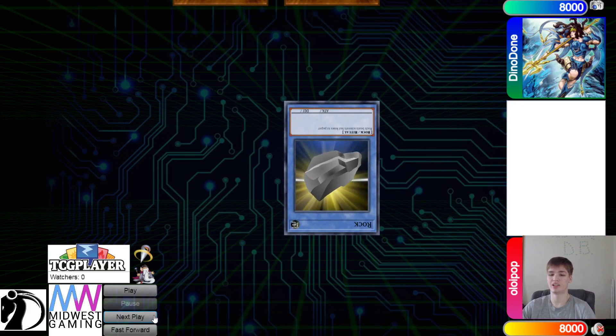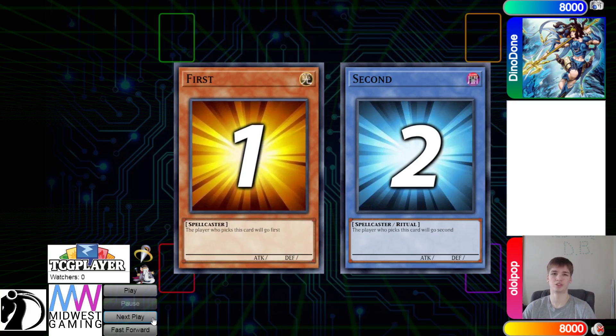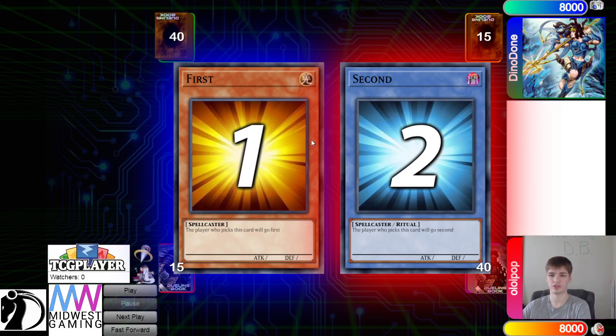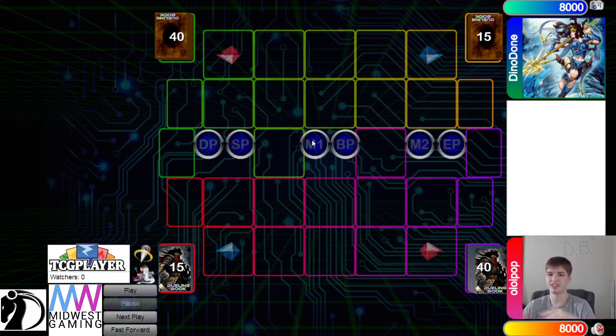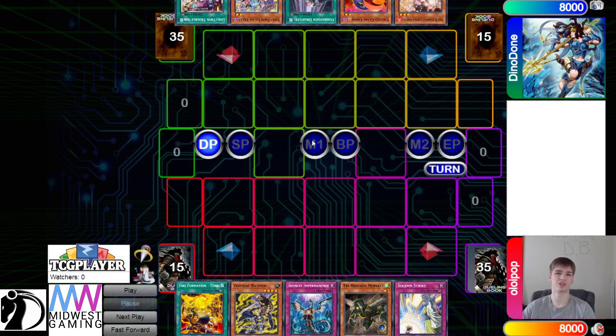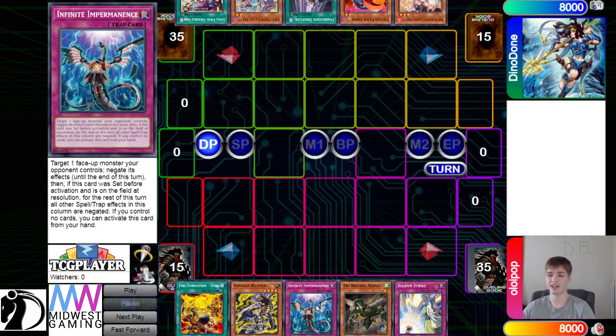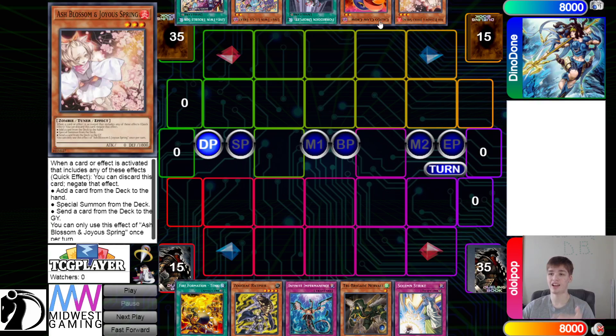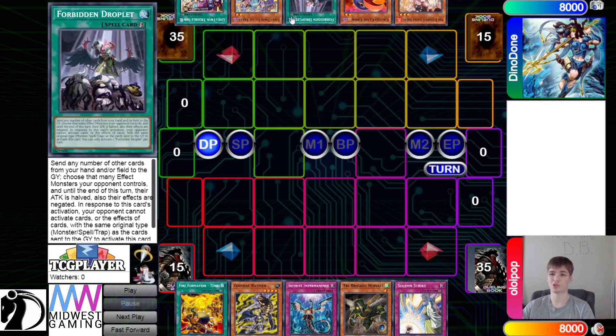We're going to see Dino Dunn win the Rock Paper Scissors, so they can decide if they want to go first or second. Looking at deck counts, we have 40 vs. 40 — gotta love to see it — and then Dino's going to be going first.